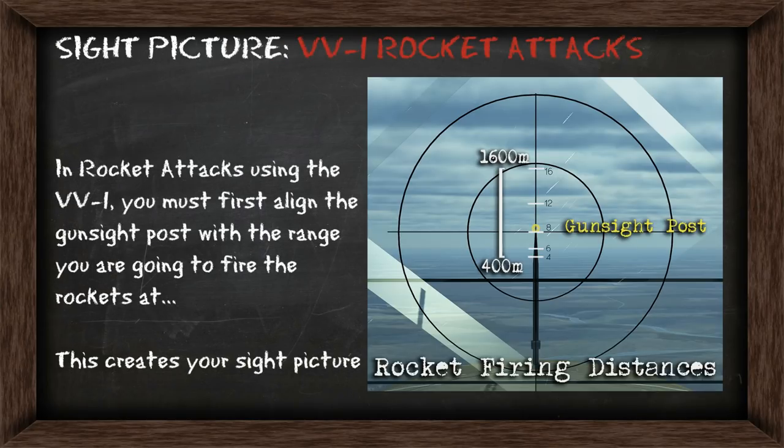When you're conducting rocket attacks using the VV-1 sight, you're going to be deciding what range to use first. This will be between 400 and 1600 meters. Then once you've decided on the range, you're going to align the gun sight post with the range you're going to fire the rockets at. This will help create the sight picture you want.